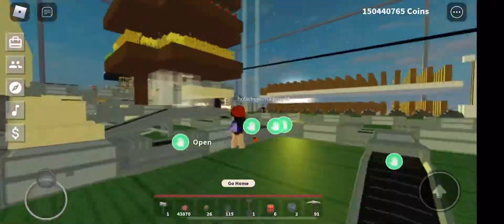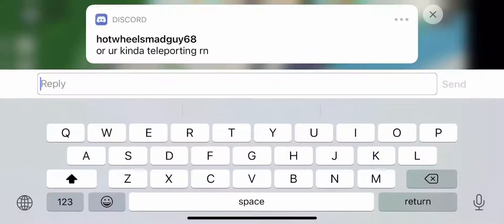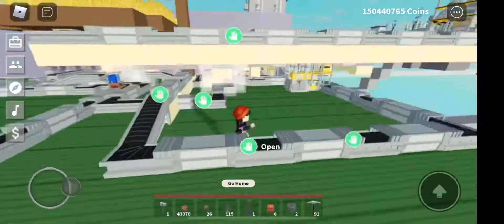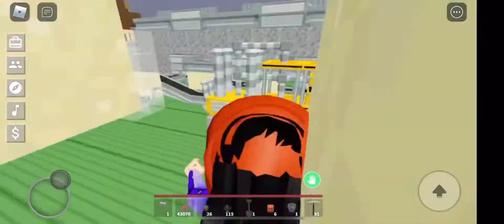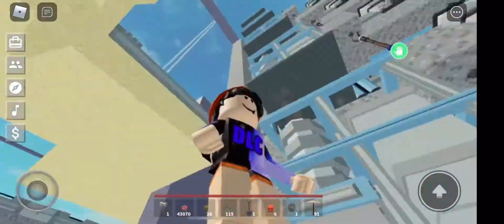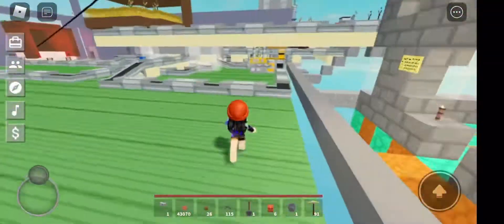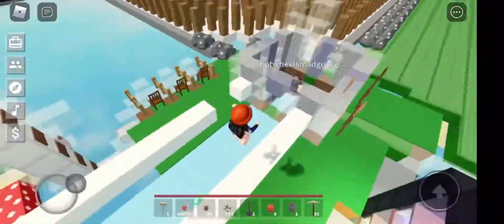Hello everyone, welcome back to another YouTube video on the Emmy Plays YouTube channel. What we're seeing here is one of the biggest farms in Islands — all of the stuff, as you can see, is connected. You can slow down the video by clicking the settings or something in the top corner. This is apparently the biggest farm on Islands; it's very big.